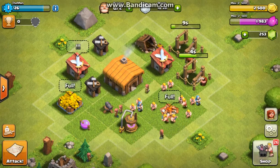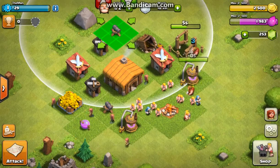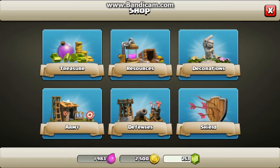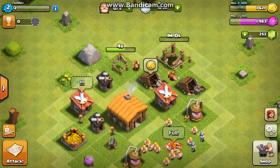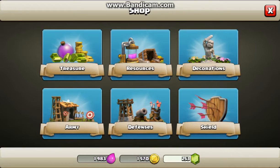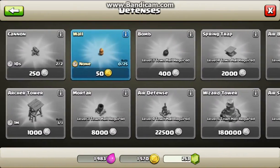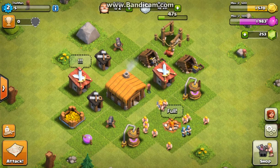Let's get both of these going. Looks like we get a cannon — we'll go ahead and build that. We'll get that archer tower going too. I'll save the walls for later; we don't really need those right now because it doesn't really matter, we're not going to be able to surround the entire base.